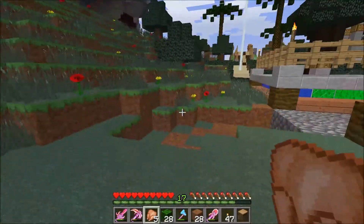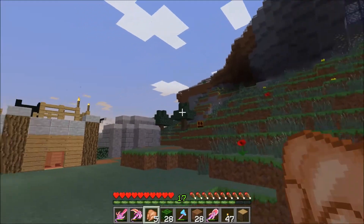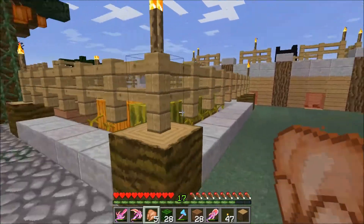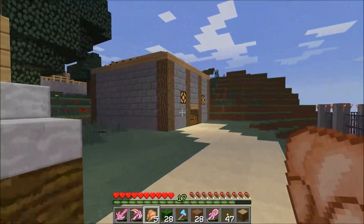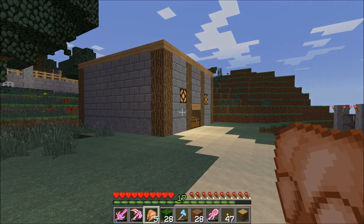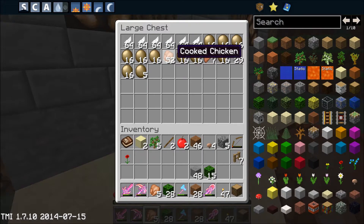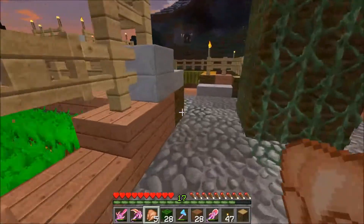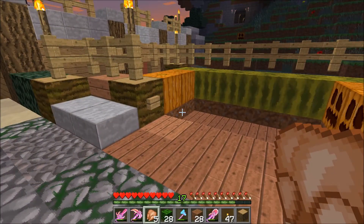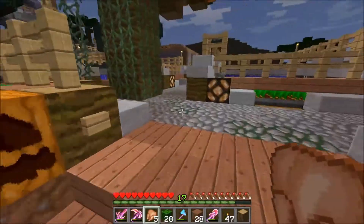And it's not raining - how is it not raining? I'm expanding the path from the farm up to the mob dungeon. I've built the chicken factory farm - that's all built up and going. We've got dodo eggs, cooked chickens, cooked dodos, feathers - the whole lot. It's a larger scale of the tutorial I did on the channel. We've also got melons and pumpkins growing now.